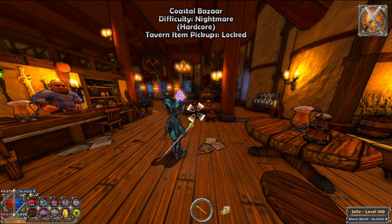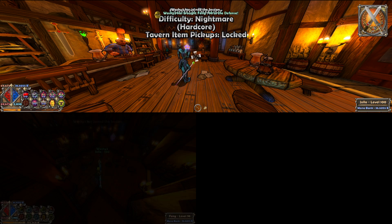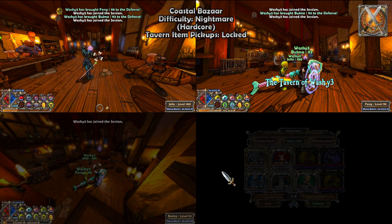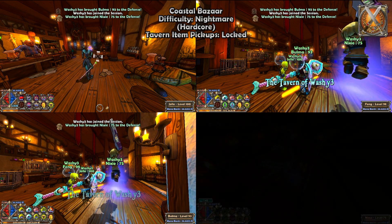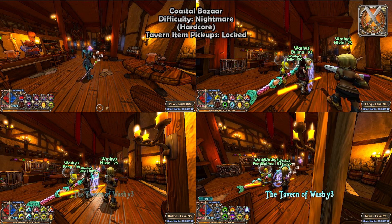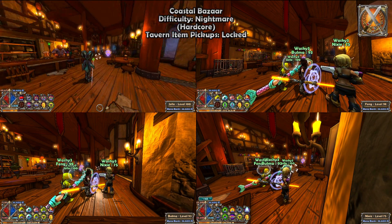So this is how you use it. Press F3 to add in your second character, F4 to add in the third, and F5 to add in the fourth. And to switch between them, you just press their corresponding F keys — F2 to go back to the first slot, then 3, 4, 5 for each one respectively.